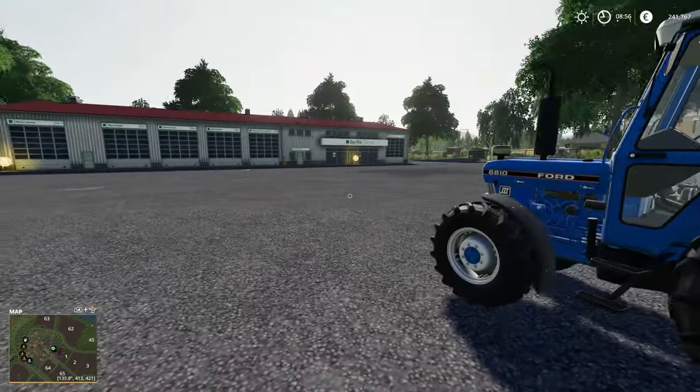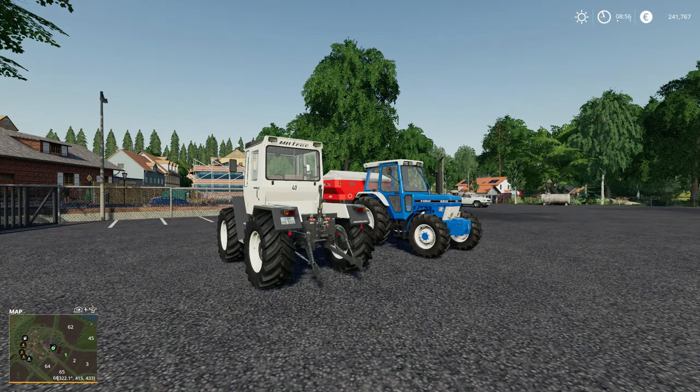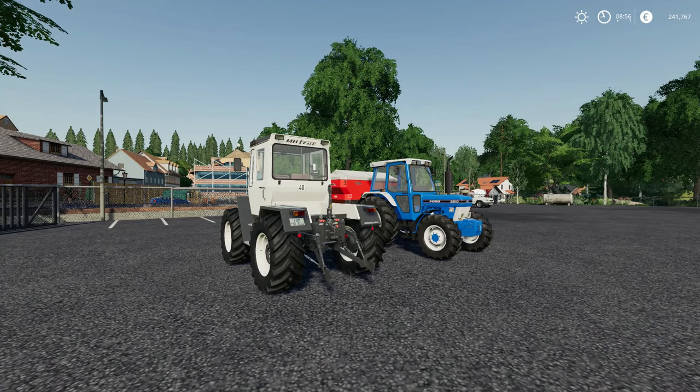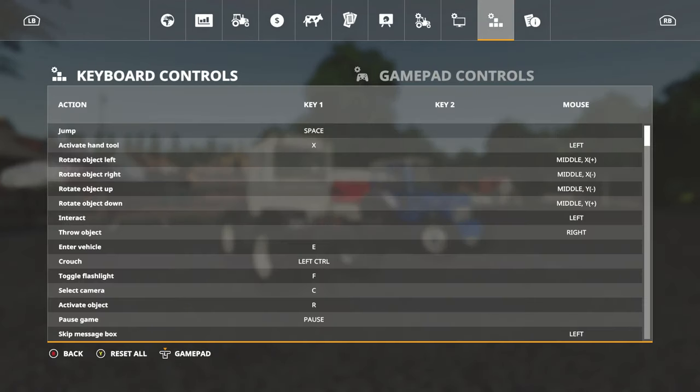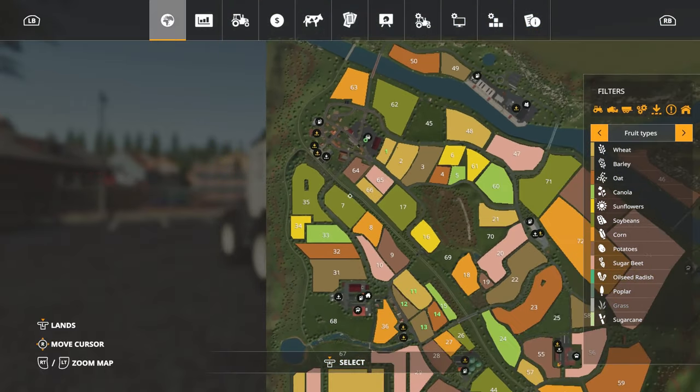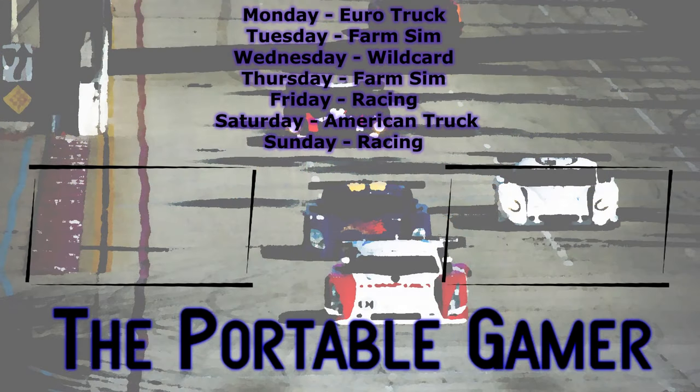Engine off. There you go. This is going to be our fleet when we get started, and we'll do that next episode. Folks, thanks for stopping back to check out the Portable Gamer. Thanks for joining us for another episode of Farming Simulator 19. This is Reisenbeck. We'll see you next time. Take care now.